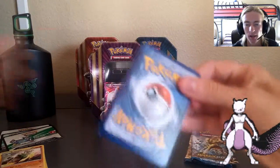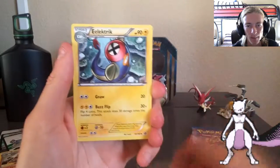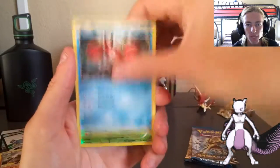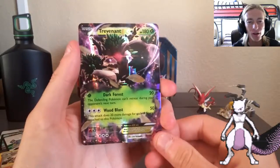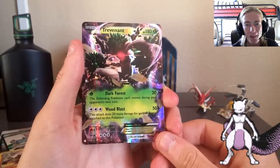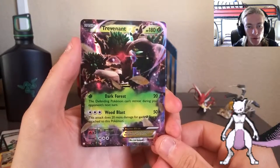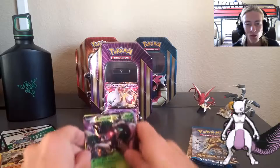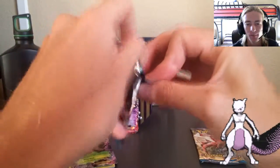Alright, Mewtwo — let's see what it is. Opening up pack number two. Starting off with Scorched Earth, Mr. Mime, electric Clampearl, Metal-type Tentacool, Vulpix, Koffing, Beedrill reverse — and no way! Trevenant! Dude, this card looks beast — Trevenant EX! This card looks sick. This is probably one of my favorite looking cards of all time. Look at that — the glow and the art that went into that card is absolutely amazing.